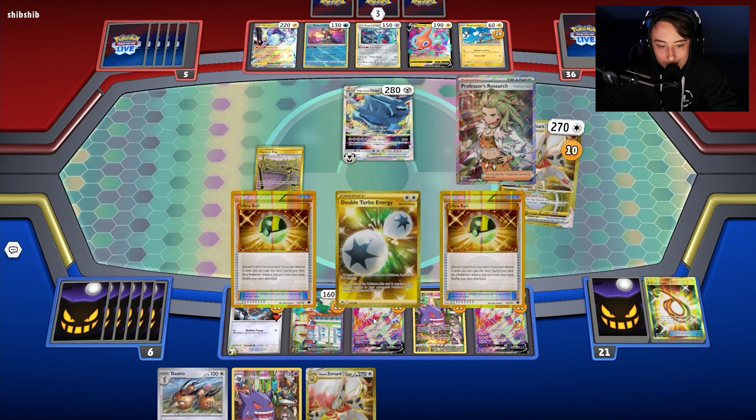My opponent used Grant. First we go for Capturing Aroma to thin cards — it confirms a Switch and one energy are still in the deck. We bench the Doduo and use Dodrio's Zooming Draw. No energy unfortunately off the draw, but we get it off Zooming Draw and hit the Switch. Fantastic — we go into Zoroark, use Boss's Orders bringing up the Glimmet.